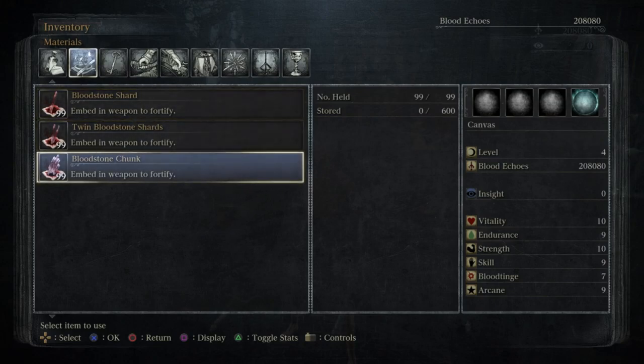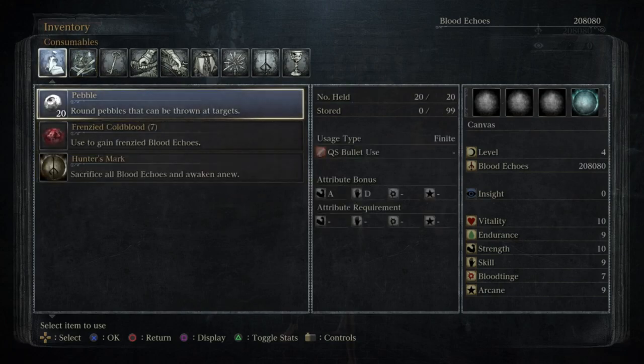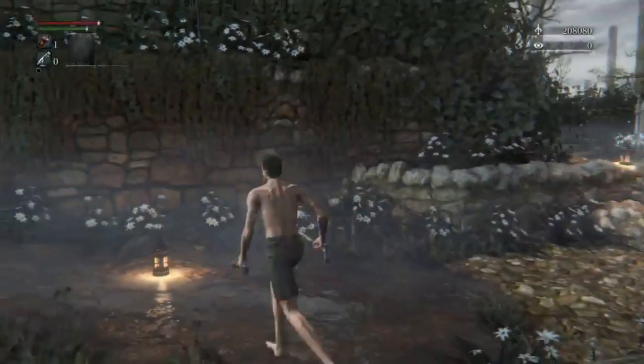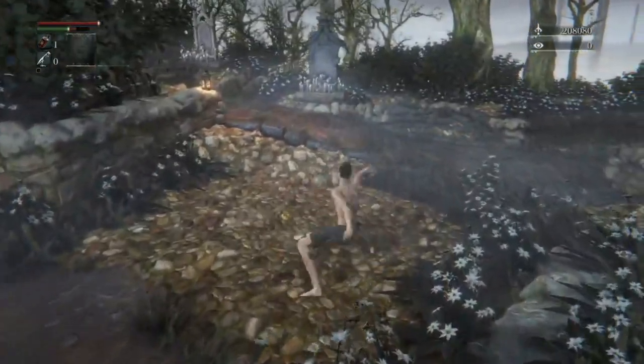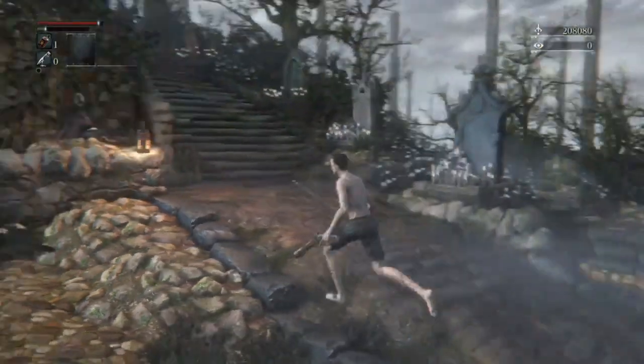I highly suggest making a save state with this base character just after you do all of this hard work. That way, if you create a character with blood tinge but later want to do one with arcane, you don't have to go through the whole process again. So, thank you guys. I hope you enjoyed it. If you have any questions, ask me in the comments and I will try to help.